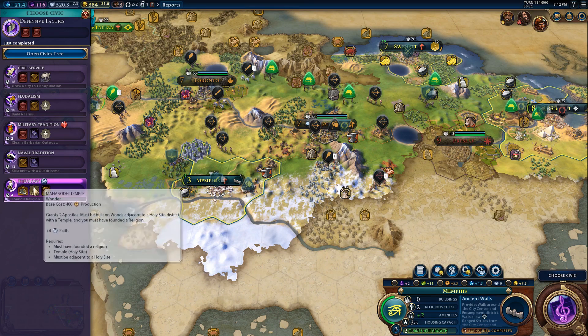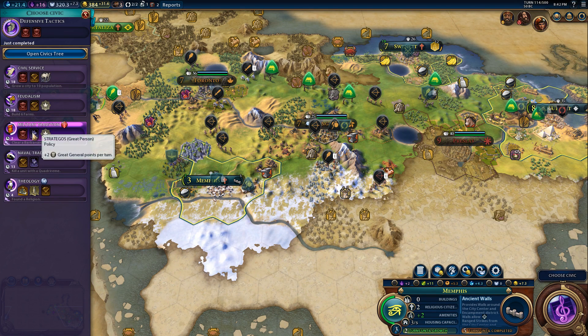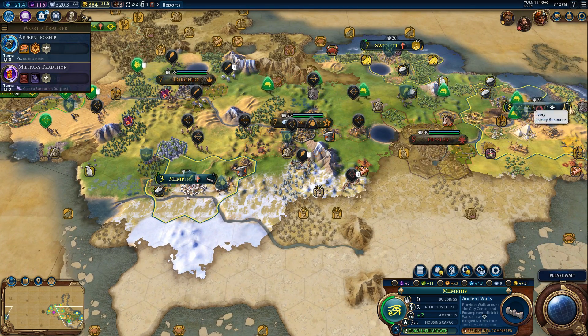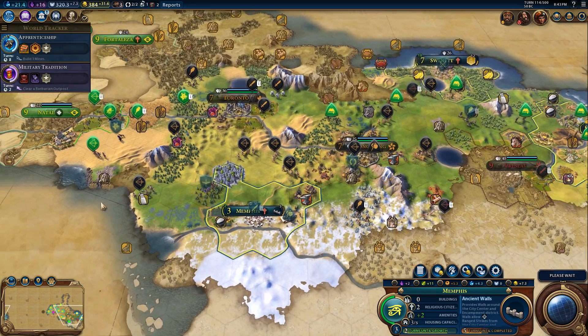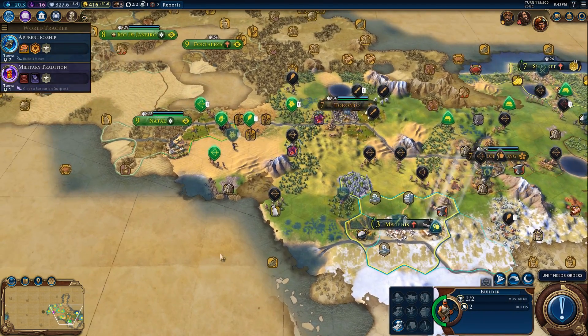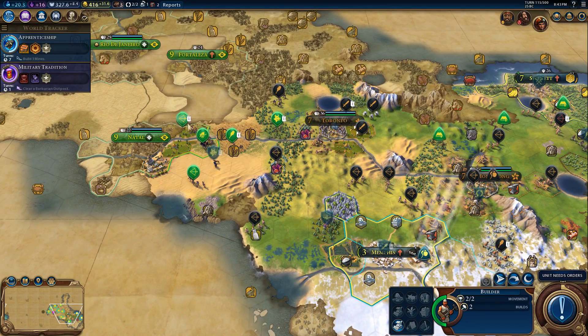Theology — religion has kind of got away from us again. Military tradition: grants flanking bonuses to units — I'll take that for now. Two turns till the capital grows and produces a monument. We're up to seven population in our second city and about to be up to four in the third city, so the third city is coming along well. Brazil has got a fair bit of units lurking down here in Natal — it's probably going to be more fortified there than anywhere else since it's its most forward city.